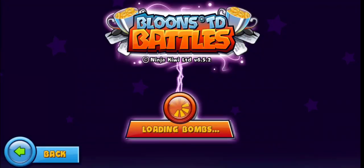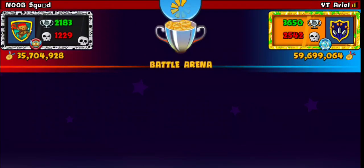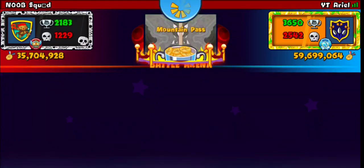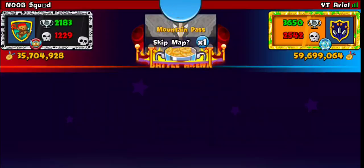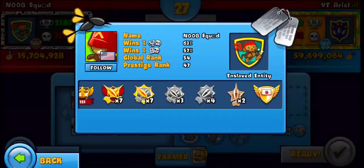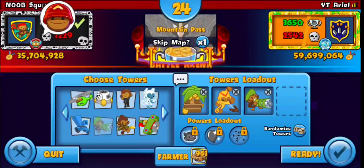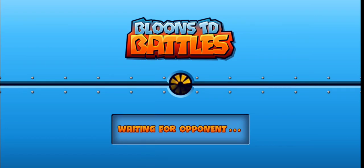Welcome back everyone. Today I'm going to be playing some boost only. First opponent is Noob Squad, looks decent — 35 million medallions, pretty good. Mountain Pass, great map. They readied up really fast — it's a really good dartling boomer map and I'm going to show you guys how to use it.